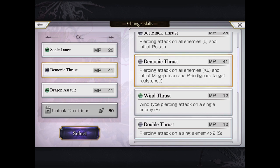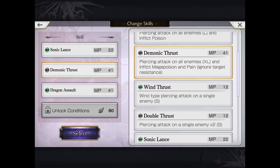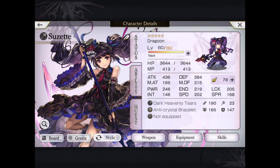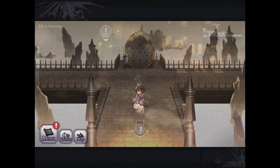At the beginning of this video, I just want to show you what the un-upgraded moves were. These are her manifest moves, so you can already see that they have been enhanced one time. You can see extra damage with Poison and Pain, and Mega Poison with Demonic Thrust.